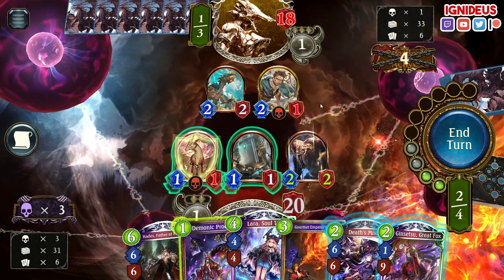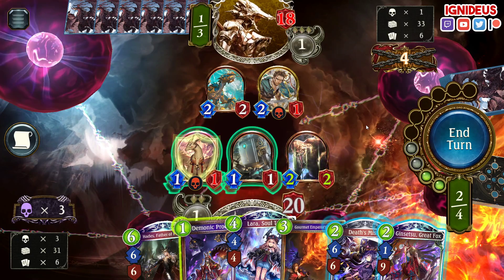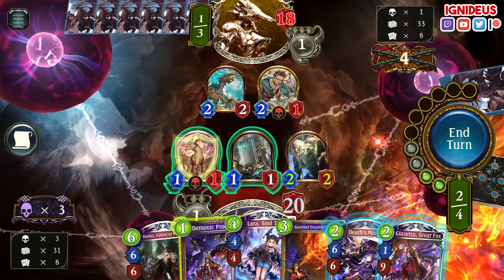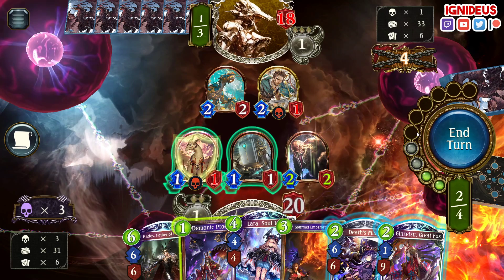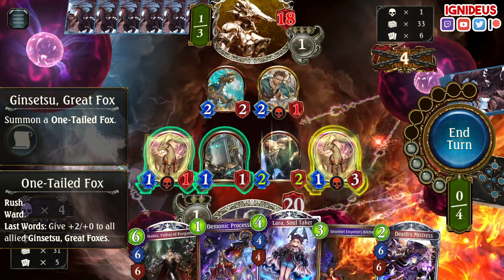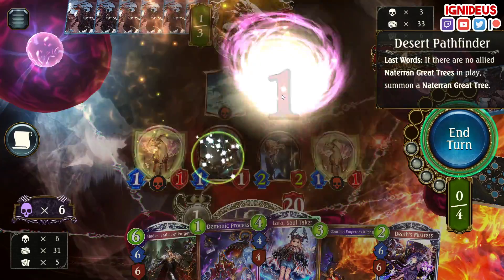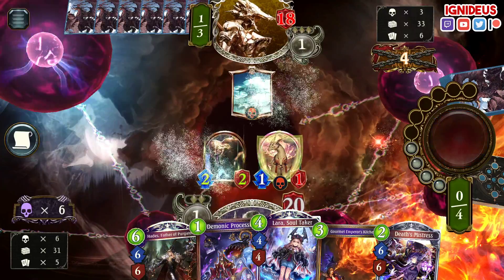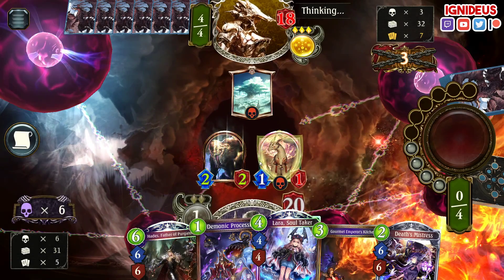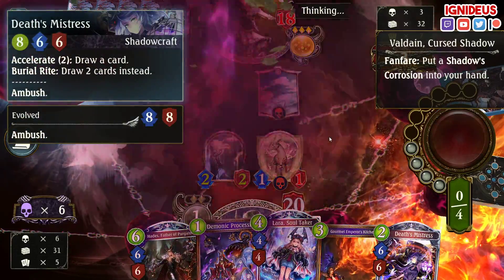Got a Ginsetsu — I'll probably save it. Or should I? Next turn I'm likely to do Procession, Hades, Lara. So the question is do I want the immediate presence now, or do I want to wait for a turn where I can activate it for five? I think I'm going to do it now, because next turn is instantly, without hesitation, Procession, Hades, Lara. I want to take as little damage as humanly possible. Ideal draw: Demonic Procession, Hades gets me a Hades, and the draw after that is Lara via Death's Mistress enhanced.